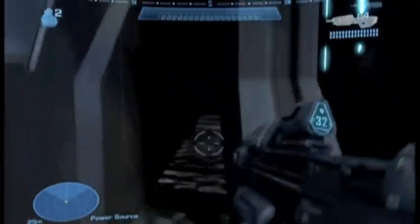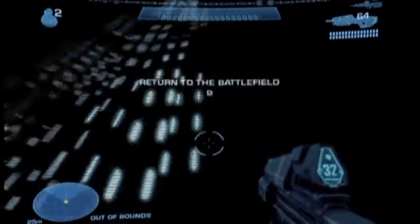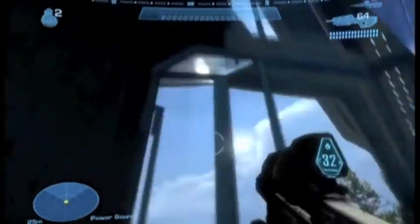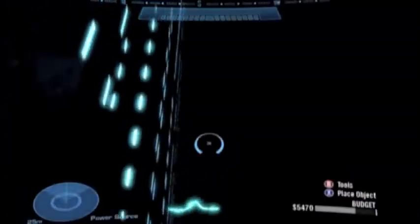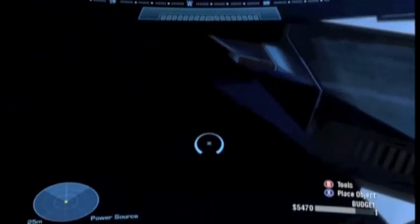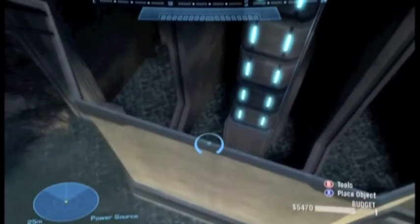Now you're in a humongous secret room. This is one of the biggest secret rooms in all of Halo Reach. It's just ginormous — really cool lightning effects. There's water, there's water physics. It's really cool. You can go all the way up here, and everything is solid in this room. This glass is even solid.